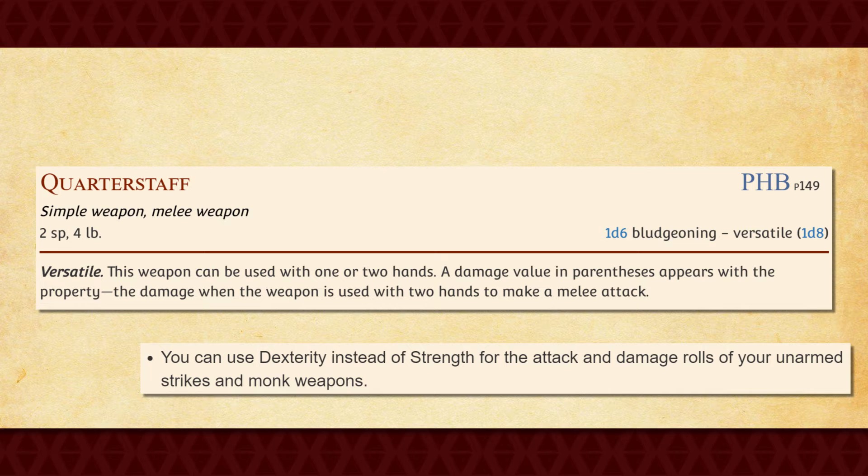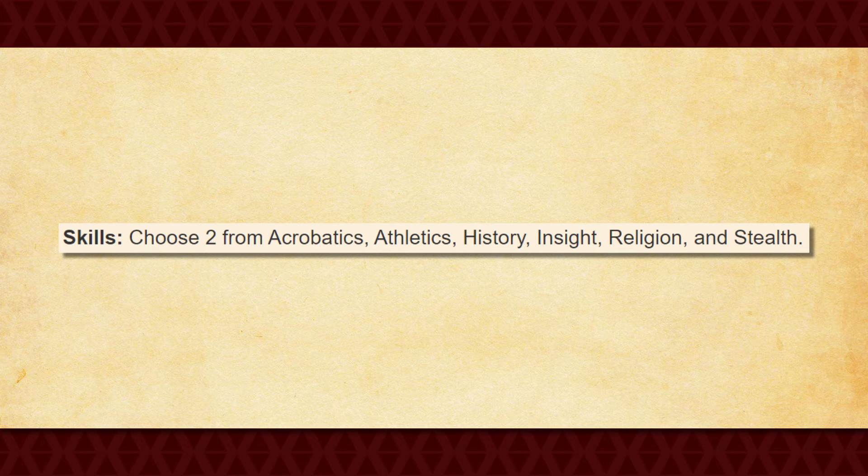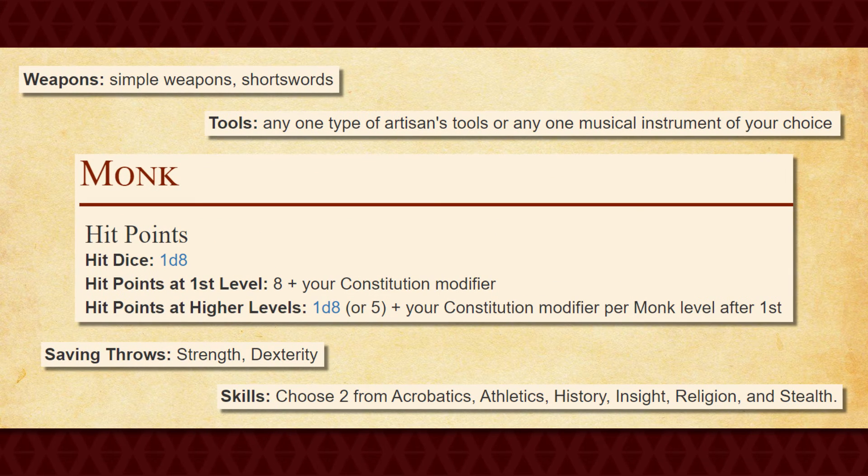Being able to use a quarterstaff with your Dexterity modifier despite it not being a finesse weapon is really good. However, once your unarmed strikes become more powerful, you'll probably just stop using any weapon entirely. Finally, your skills are — yeah, you know where I'm going with this. Honestly, the monk just kind of sucks at first level. Sure, there's lots of potential for it to get better, but that doesn't stop it from being weak in comparison to the other classes. I mean, unless you're comparing it to the ranger, because there's nothing worse than a ranger at first level.